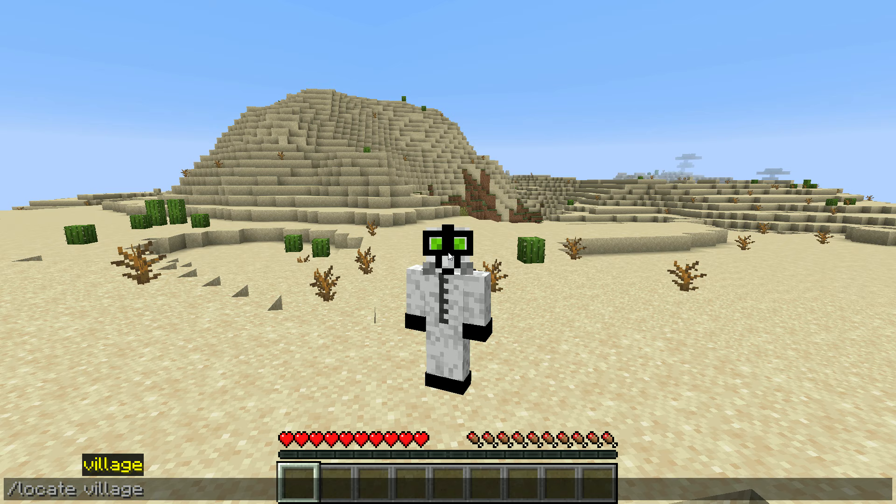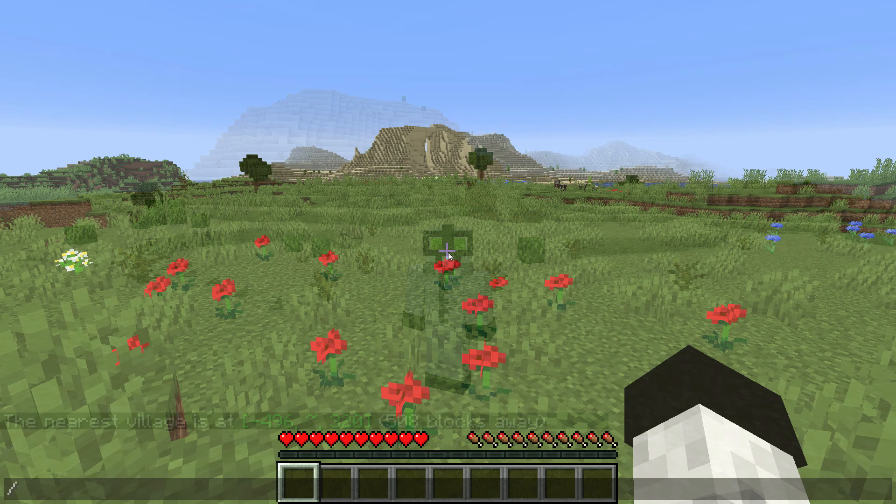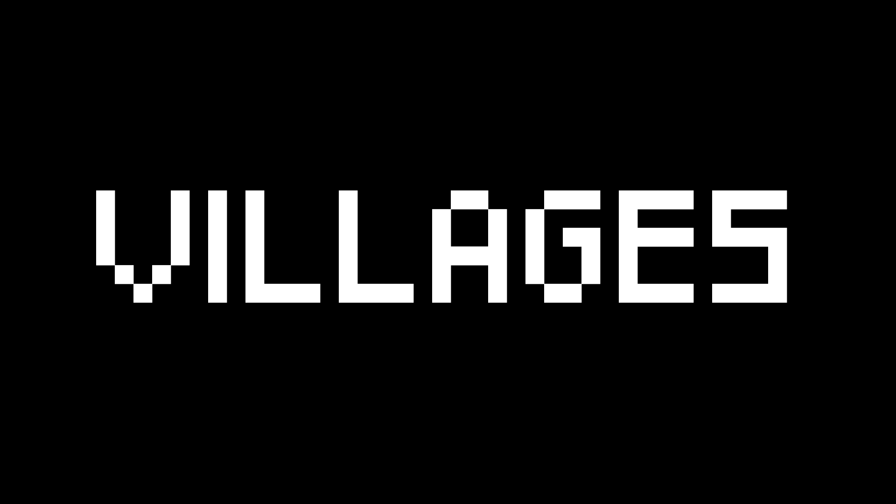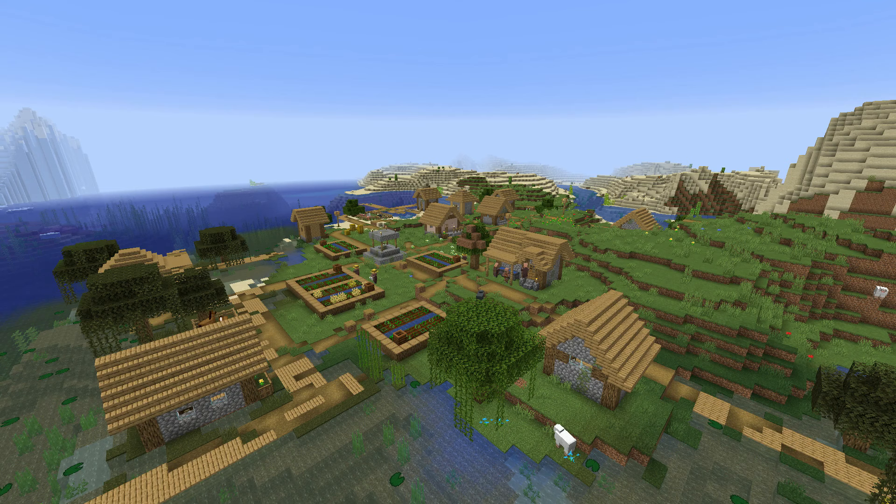First of all, if you are willing to cheat on this, you can just type in slash locate village. Enter that and it will say where the closest village is located. If it says this, then you probably had generated structures turned off when you created the world. If you can search for other structures though, then you probably just happen to be nowhere near an actual village.